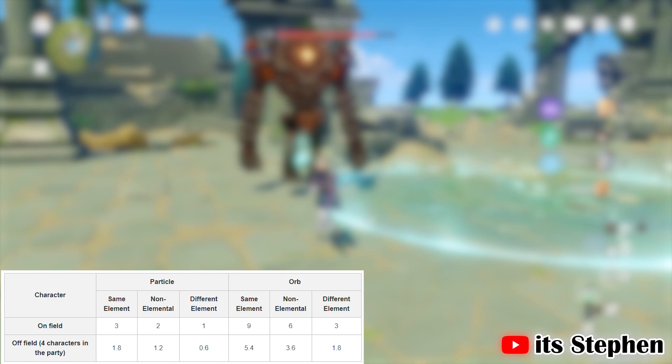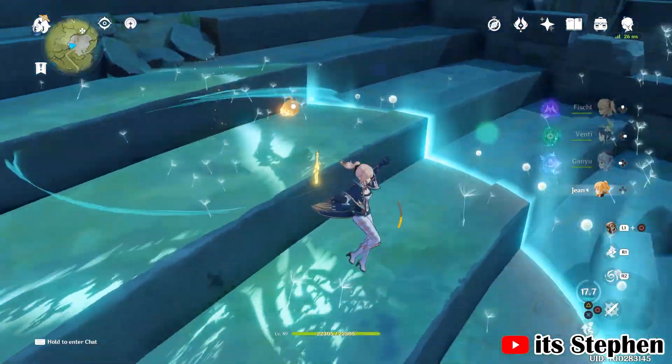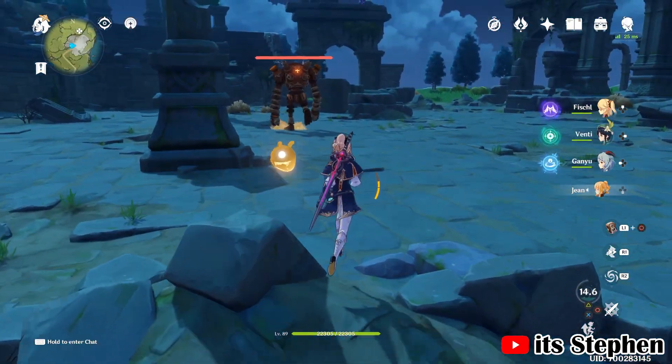And that is how energy recharge works. If you are a different element, you will gain a lot less energy. If I make Ganyu collect the anemo particles from Jean's skill, Ganyu would only gain 3 energy. You can see why it's important to have a battery the same element as your main DPS.